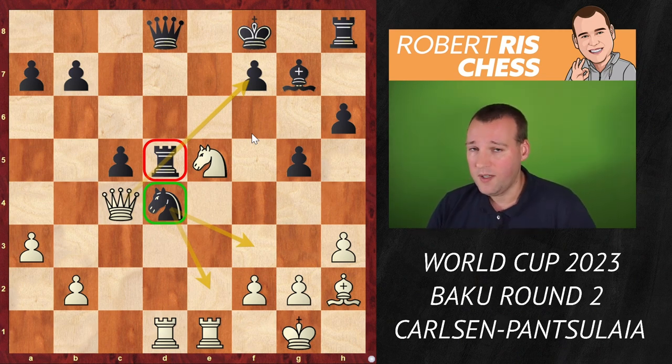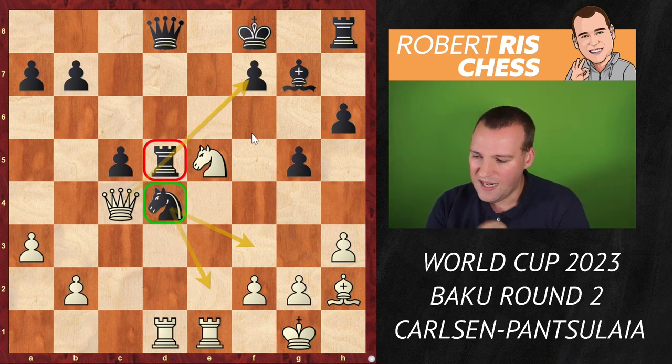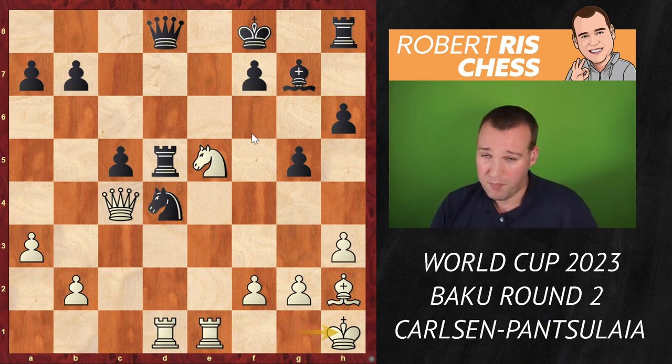Magnus typically considers many interesting moves, but his move is so subtle — king h1. It's not like he's threatening anything directly. It's a prophylactic move, anticipating the opponent's potential discovered attack idea. The king looks strange on h1, but there are not that many good moves here.